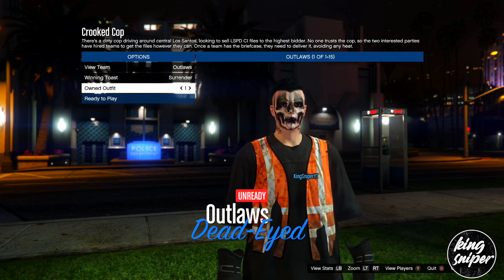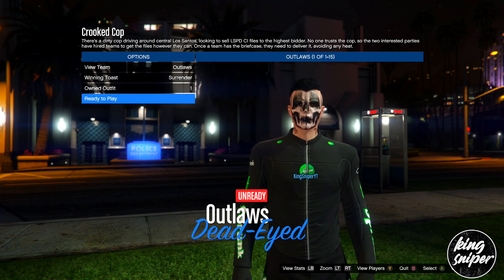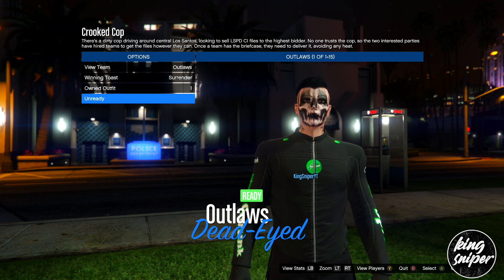Once you're on this screen, go once to the right on clothing — on current outfit — and then ready up.